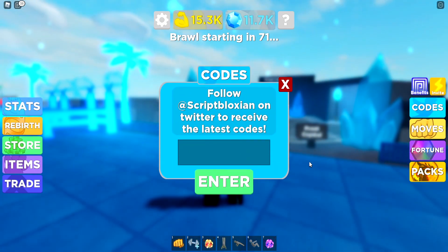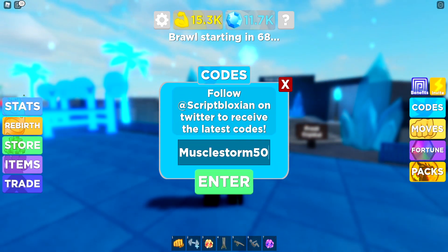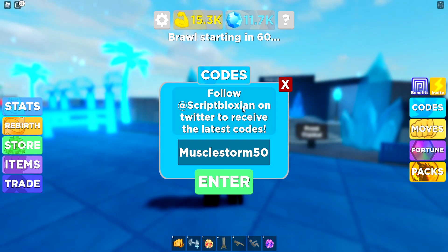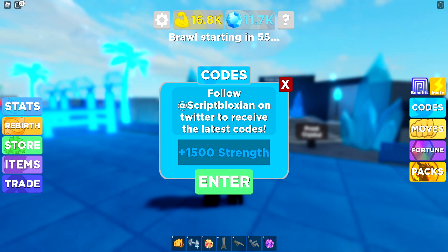Let's go and just read these codes right now. The next one is going to be code MuscleStorm. If you go ahead and redeem this code right now, you should be getting strength. 1,500 strength for this code. Just go redeem that one right now — boom, we just got 1,500 strength for redeeming that code. Not bad at all.